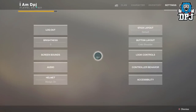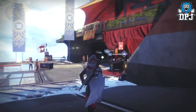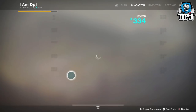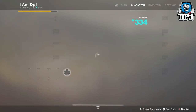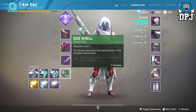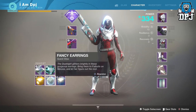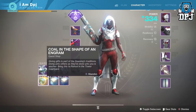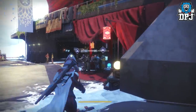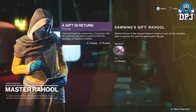That is it for my Titan, so now I'm switching to my Hunter to open what she has. On my Hunter I've got three gifts - we have Banshee, Failsafe, and the Cryptarch. Let's go to the Cryptarch first.